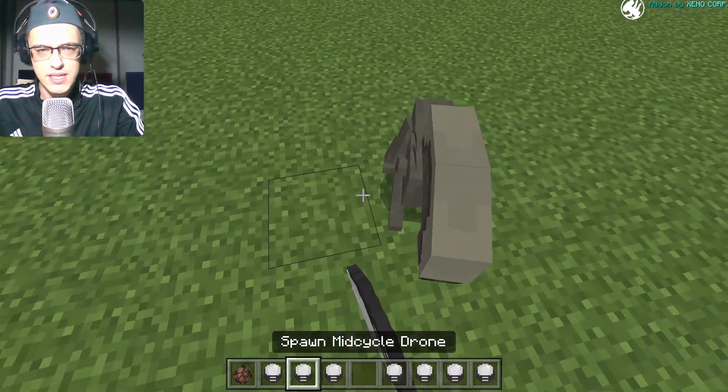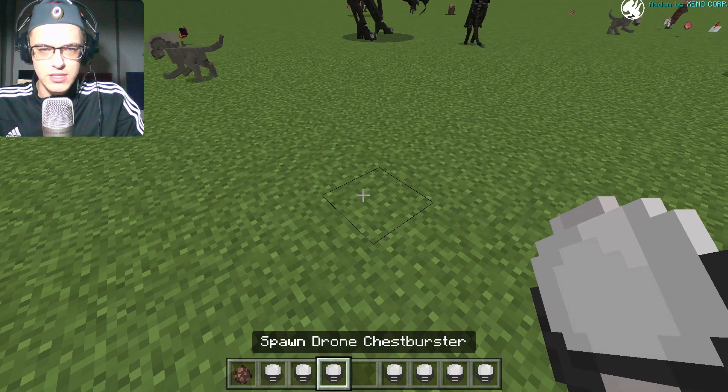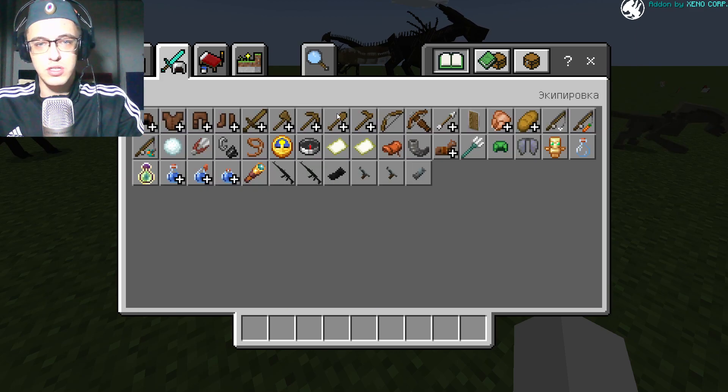Next is the Alien Queen with Ovipositor — I think she can spawn eggs. Then the Mid-cycle Drone, which is just the second stage of a Drone. And the last one is the Drone Chestburster — you all know him, just a usual Chestburster. We also have guns in this mod, so let's check those out.